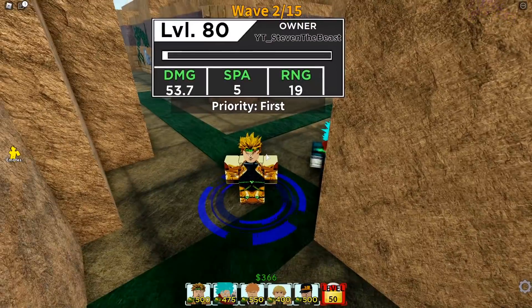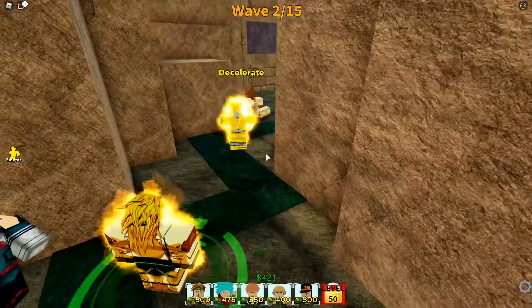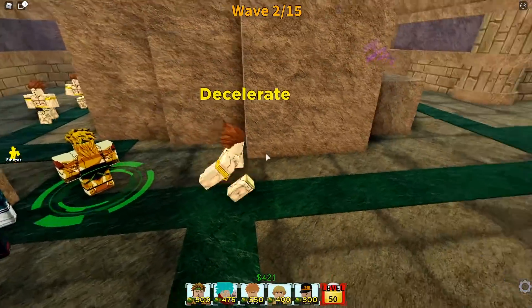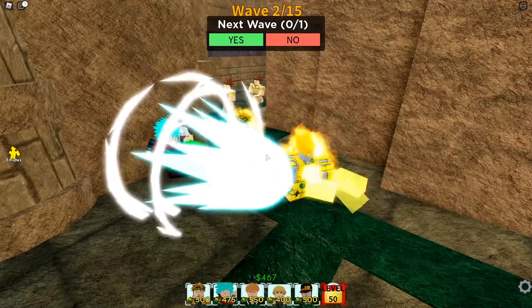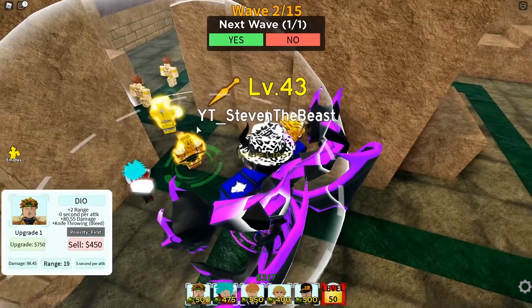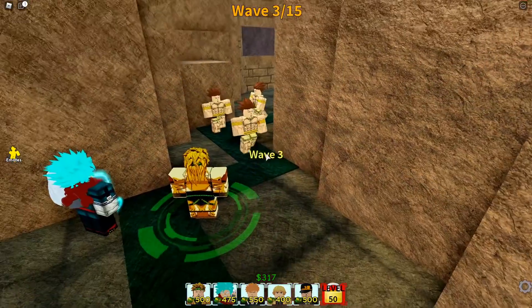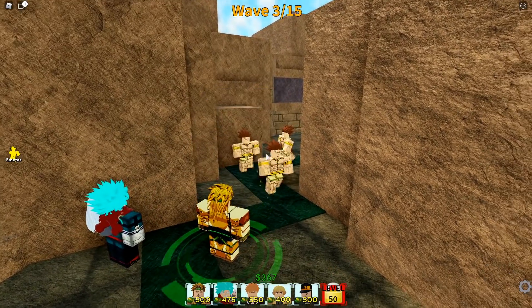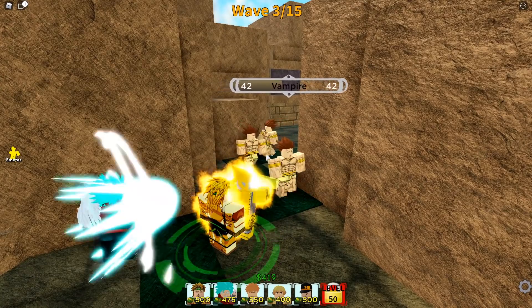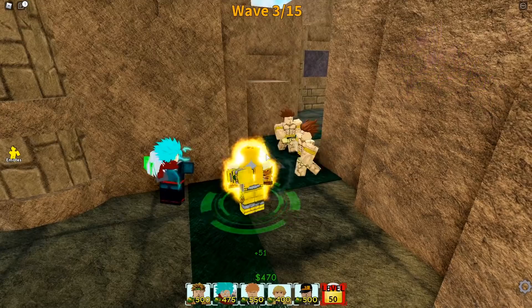Look at the clothes — the blonde hair with some pretty nice clothes. It's got a golden aura, looking very nice. Now we can upgrade — it does a lot more damage: 98.45 damage. Very nice, that's a lot of damage. They can pretty much one-hit all these mobs around here.